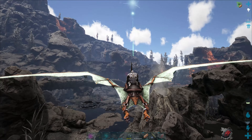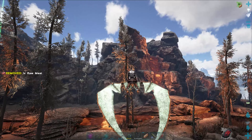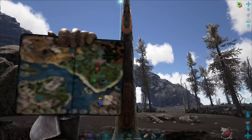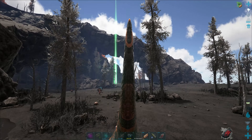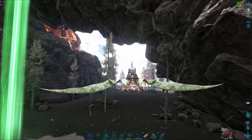We're back and heading to the cave where I saw those Desmodus bats last time. This is Fire Island here, which is on the southeastern side of the map. Let's see if we can find some of those good old bat boys.